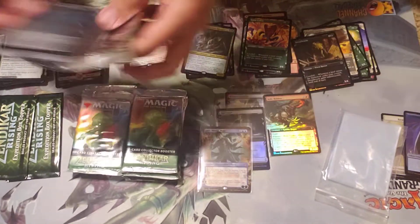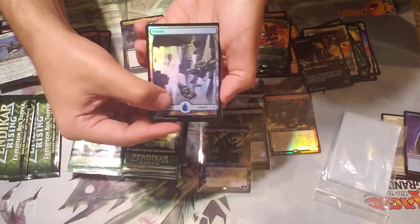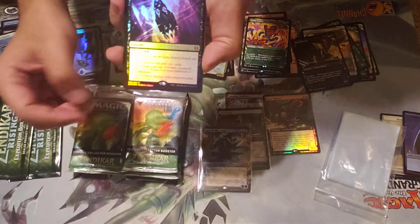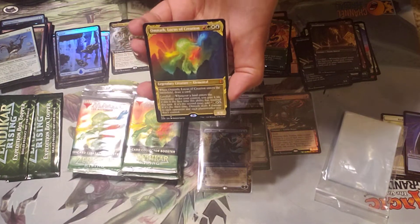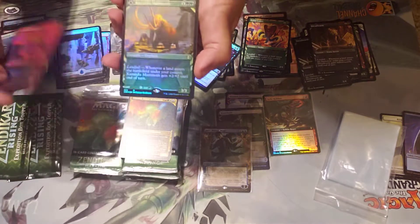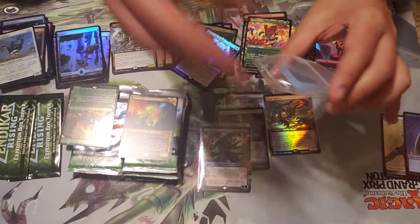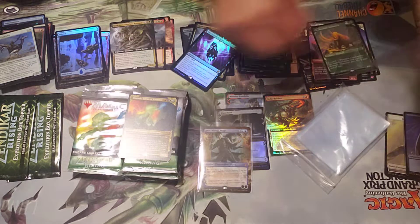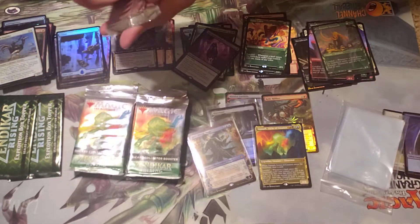Next pack — let's skip through these. We got the island and the full art foil version. Inscription of Runes, then our alternate — that's one of the ones I wanted to get! Alternate art Omnath, foil Hellhound, and a first non-full-art alternate art — that's pretty sweet. Kazandu Mammoth, and regular Omnath — that's the one we want. Tagged our Omnath in this.